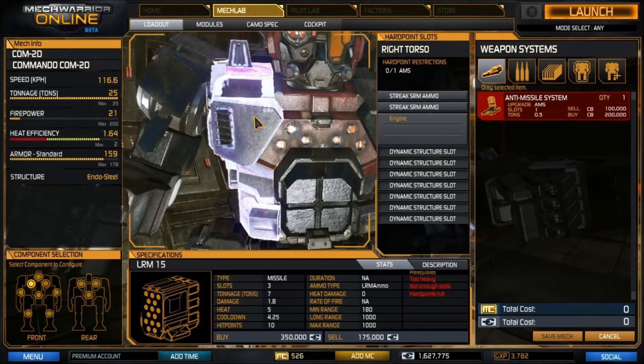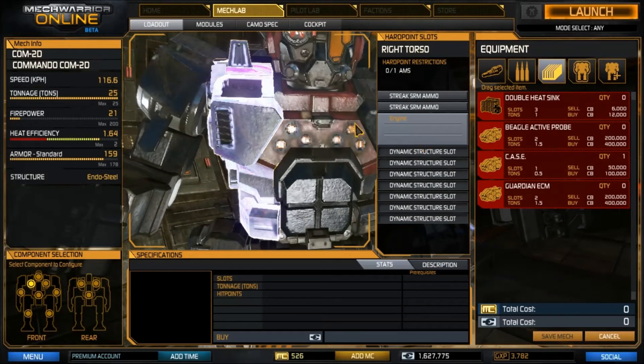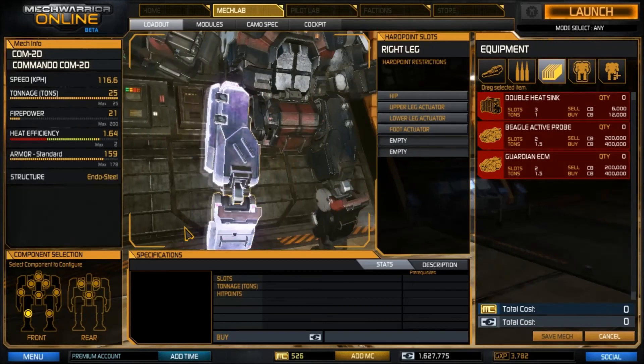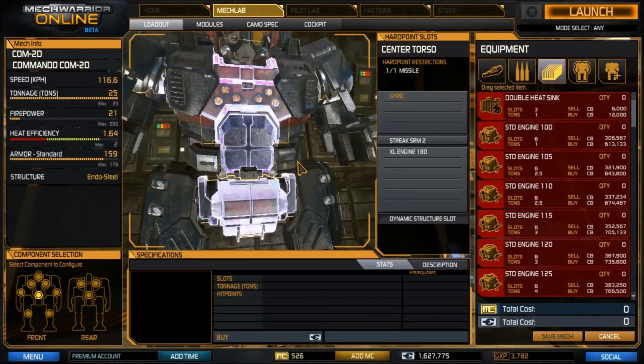For your Streak SRM2 ammo, I put mine in my right shoulder. If you are a new player you should not do this, mainly because you should not have an XL engine to begin with. XL engines are very expensive and more for advanced players — they sit in your chest as well as your shoulders, so if you lose your shoulders or your chest, you die. If you're running a standard engine, put your ammo in your legs. If your leg gets blown off, you're probably not going to survive more than a couple of seconds anyway because you lose your mobility, and as a light mech that means you're pretty much dead.